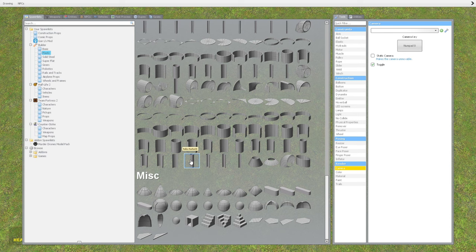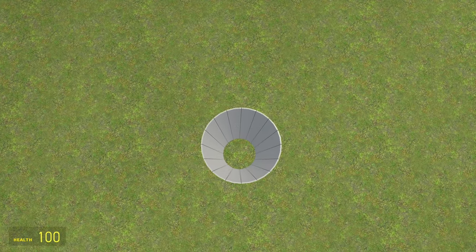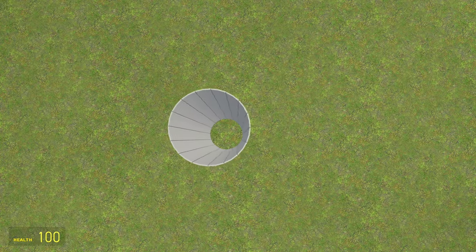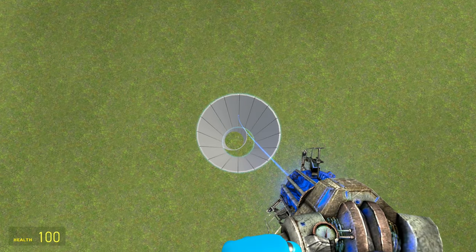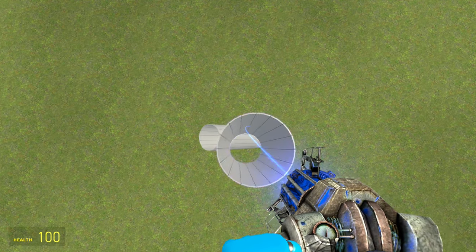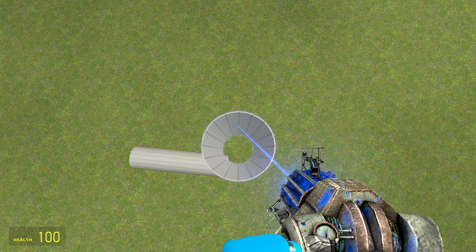So if I go ahead and spawn it — you can see there it is. Now if you try to build it right now, as you can see if I try to use my physics gun and put it on top, it's not gonna work at all.